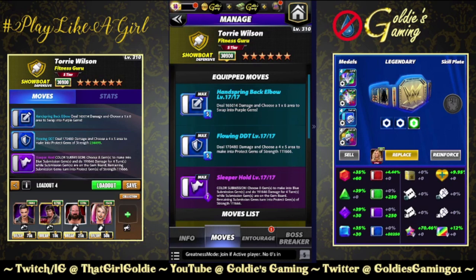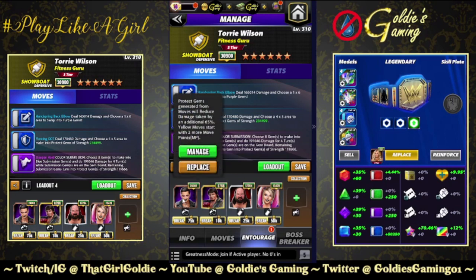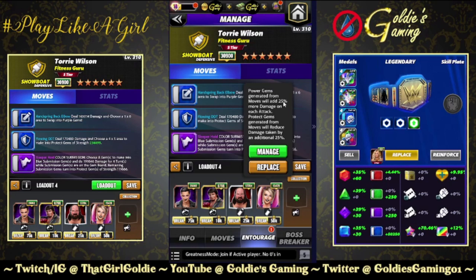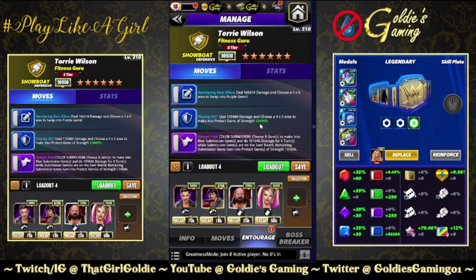The Flowing DDT makes a four by five area into protect gems of strength 111,666 — that is a strong base. The Sleeper Hold is 7 MP, color submission: choose eight gems to make into blue submission gems and do 191,646 damage for four turns. While submission gems are on the board, remaining submission gems turn into protect gems of strength 111,666. Entourage: Lawler for blue MP, Judgment Day Rhea — not for yellow MP but for the protect gems generated from moves, reducing damage taken by an additional 65 percent, Earthquake to reduce by 20, and Striker Bliss to reduce it by 25.